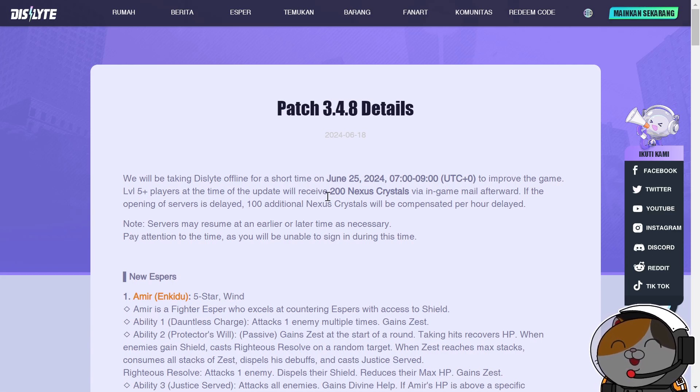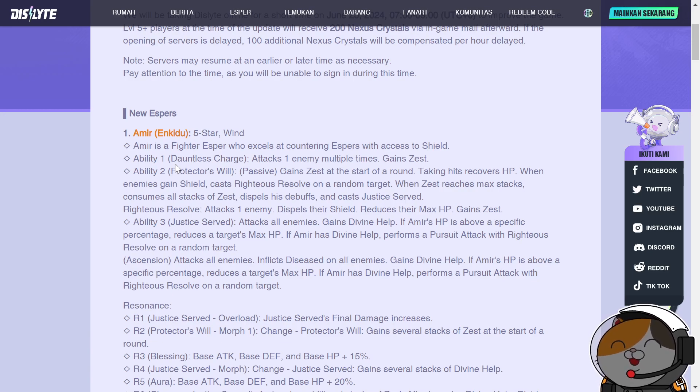Patch 3.4.8. Amir is a five-star fighter esper who excels at countering espers with access to shields. This is a direct counter to Lian — it's been a problem with the Lian and Sakura combo. Nobody can easily break their shields, although Momo and Zora can use buff blocker and disease. But Momo alone isn't enough, so Amir is here to prevent them from getting shields in the first place.